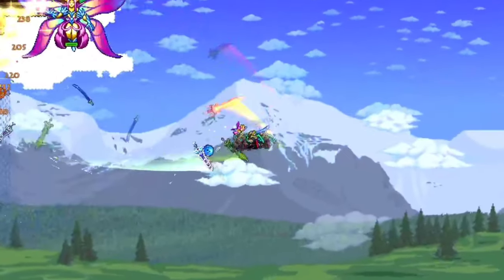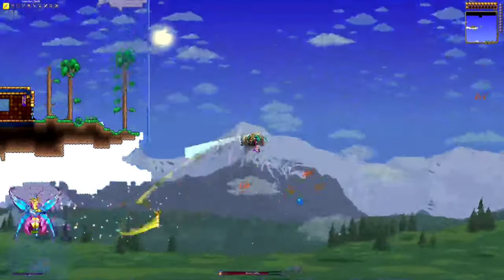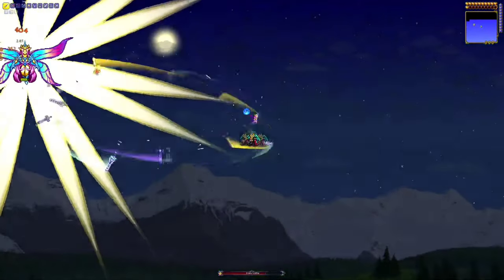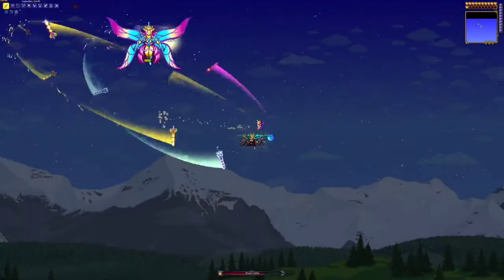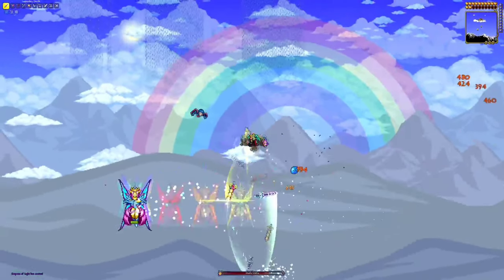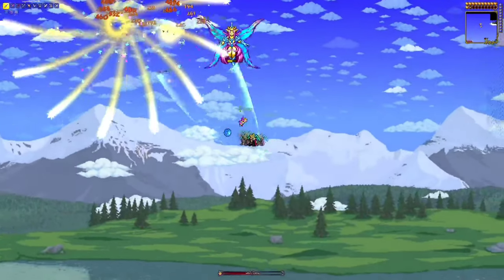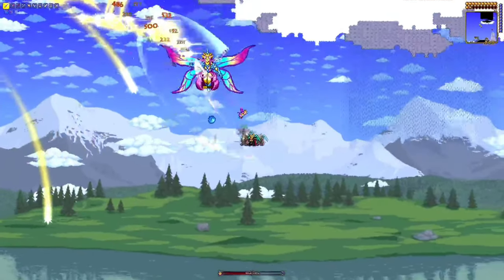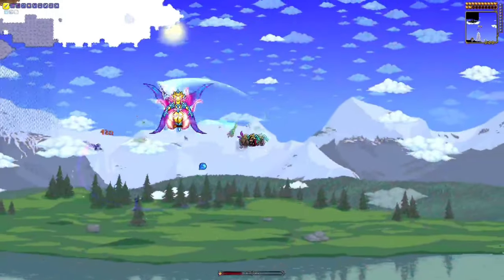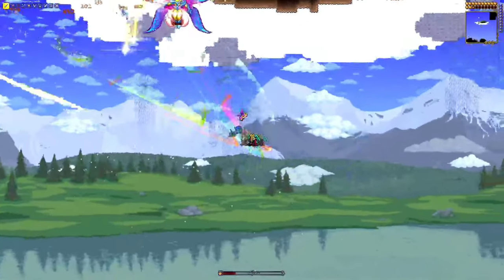The first move can easily be dodged by falling when you see the stars coming at you. The second move will be the Sunbeam move, which is easily avoidable and the perfect time to deal lots of damage. The next attack will be her Dash, which is avoidable by constantly staying away from her, which you should be doing anyway. Her third attack will be the Clockwise Spinning Stars, which can be avoided by flying in one direction for a good bit. And the final attack, before the loop starts over again, is the Laser Swords, which can be avoided by always moving out of the lines they spawn.